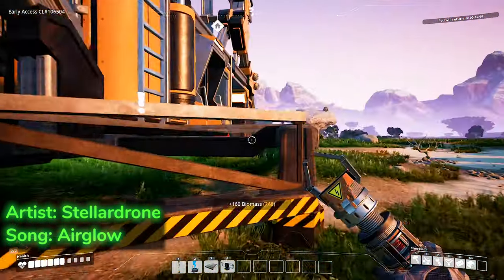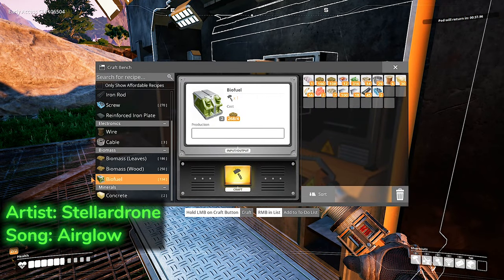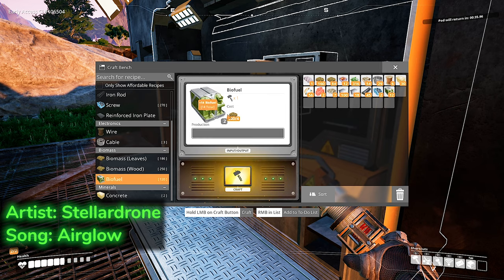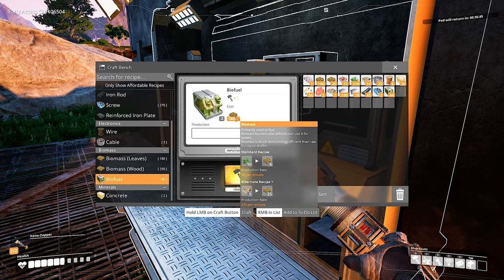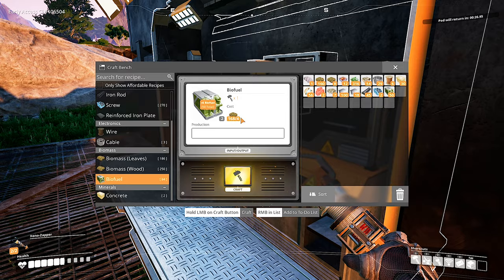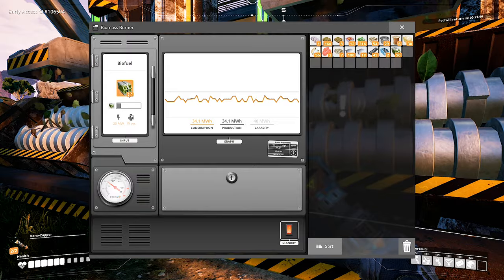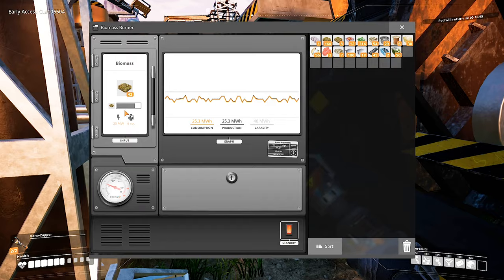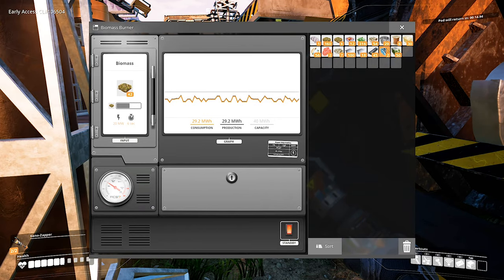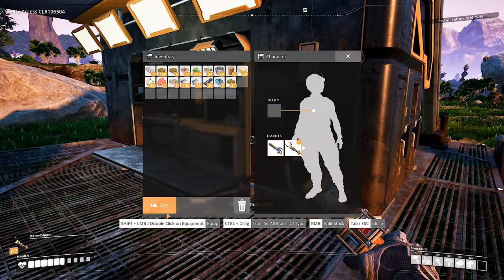I'm going to replace this to make it even more efficient. The main advantage of making biofuel instead of biomass is the same as making biomass instead of burning leaves — the higher the complexity of the product, the more efficient it is. For example, to burn one unit of biofuel takes 15 seconds, while one unit of biomass takes only 6 seconds. That's how much more efficient biofuel actually is.